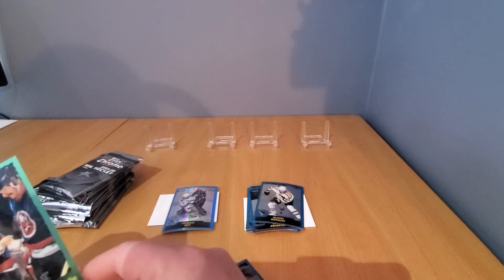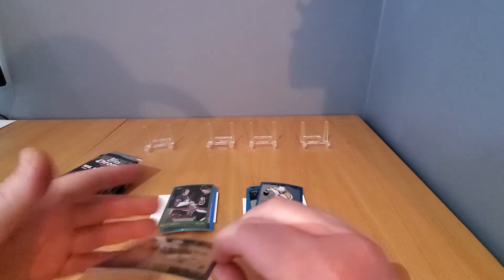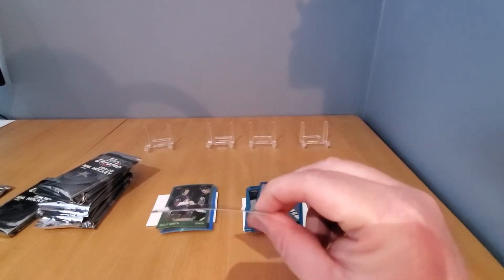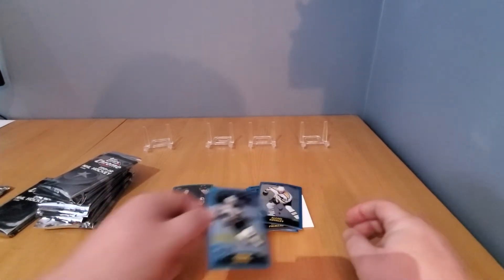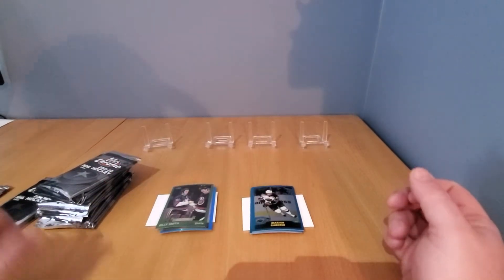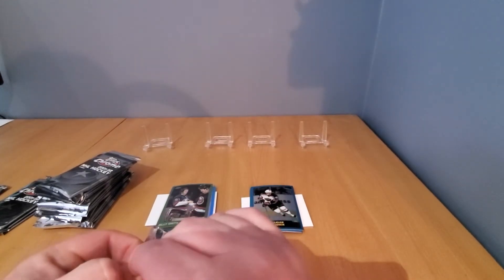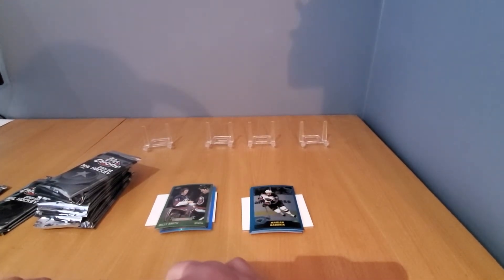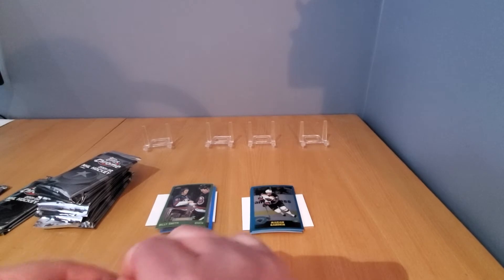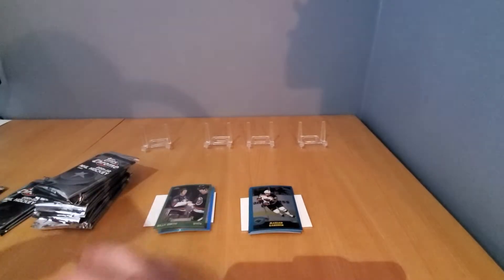Part of that dynasty the Islanders had. Now you'll notice there's a little curl — that's due to the chromium finish they're putting on top. The cards aren't bent; this is just the way it is. Over time you'll see that sometimes with the UV coating or finishes they put on — it just bends the paper a bit. Doesn't affect any kind of grading or anything like that.